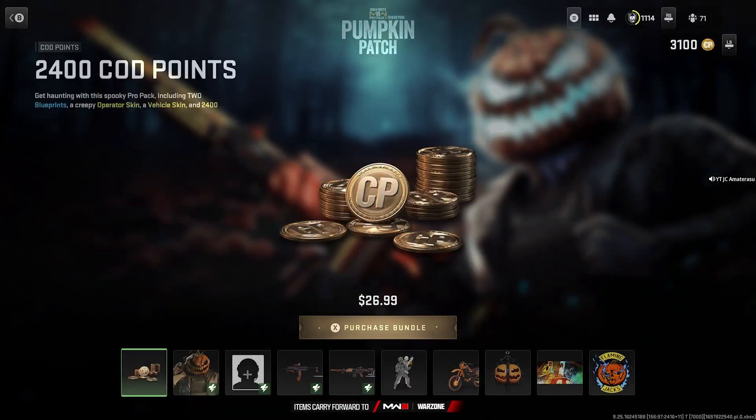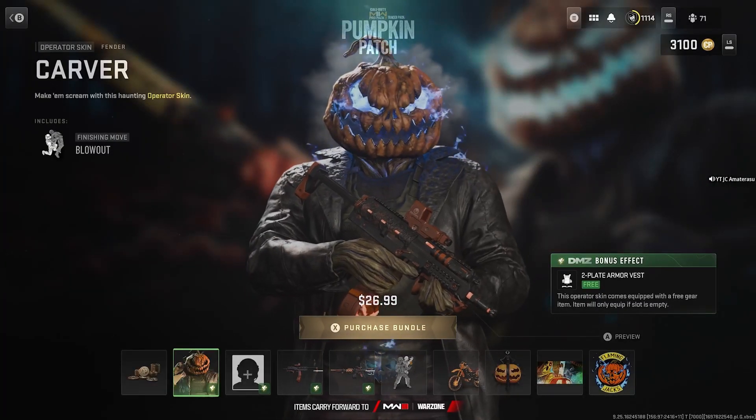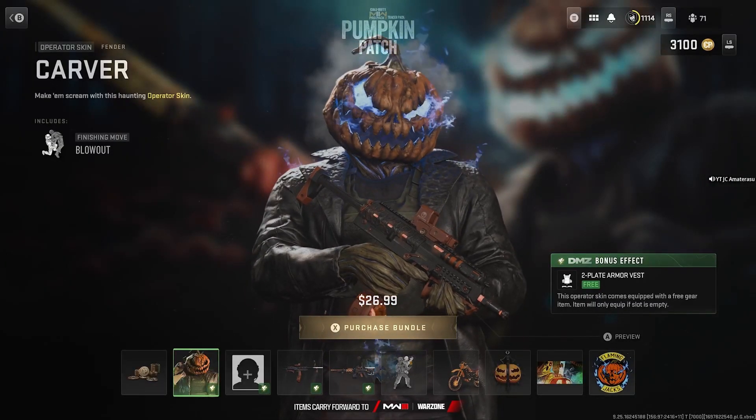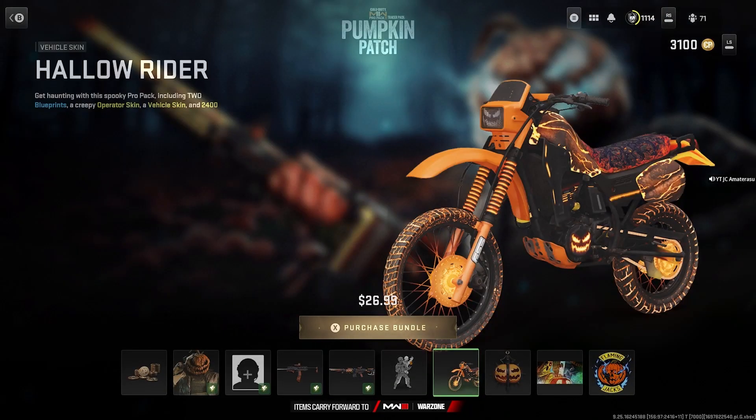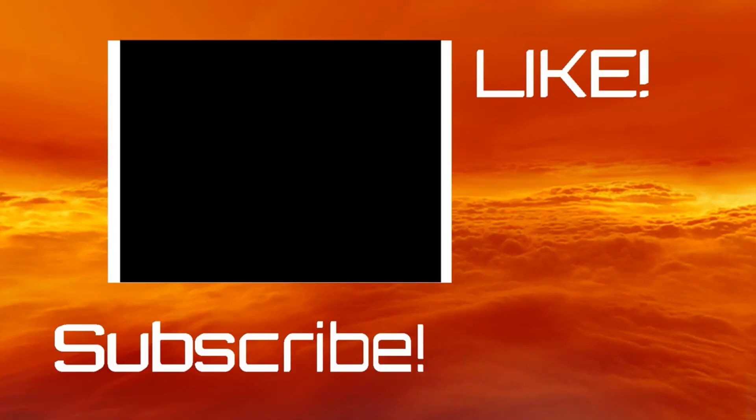Honestly, this bundle is a thousand percent worth it. You get 2400 comp points back into your account — that's pretty much getting another bundle for free. The Carver Fender skin is amazing, the MG38 is actually built way better with that animated camo, and you can't go wrong with that Hollow Rider vehicle skin. Definitely worth it — hope you enjoyed, more to come, subscribe to my channel and like this video.